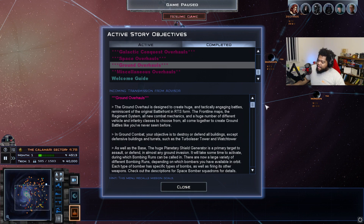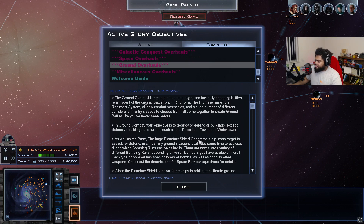Ground combat is back in Remake — this is the big leagues. The ground overhaul is designed to create huge, tactically engaging battles reminiscent of old Battlefront in RTS form, with frontline maps, the regiment system, new combat mechanics, and a huge variety of vehicle and infantry classes. Your objective is to destroy or defend all buildings except defensive structures like turbolaser towers and watchtowers, which are not victory-relevant. The planetary shield generator is a primary target to assault or defend — bombing runs can be called in while it's activating. There's now a large variety of bombing run types depending on which bombers you have in orbit.